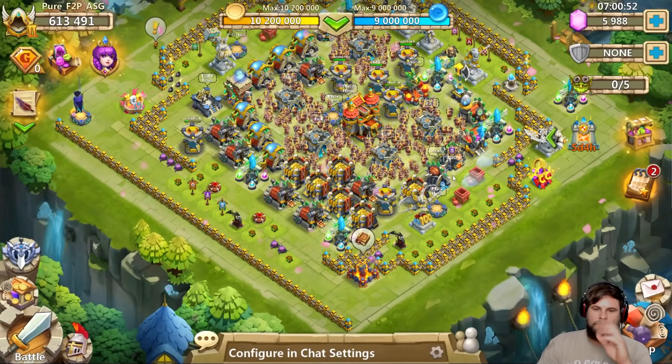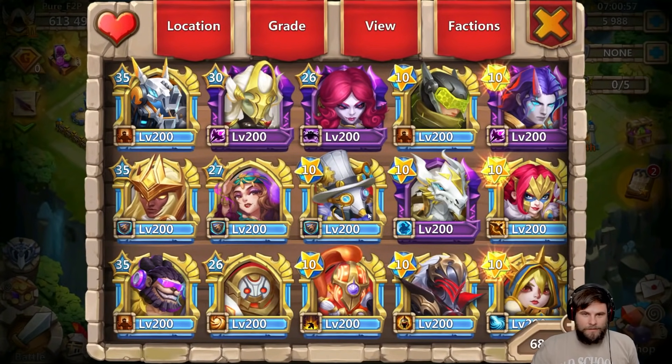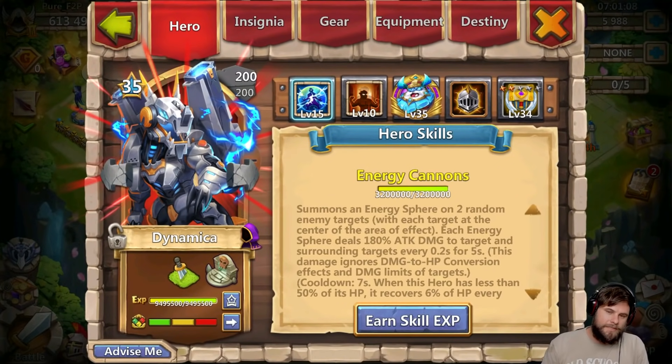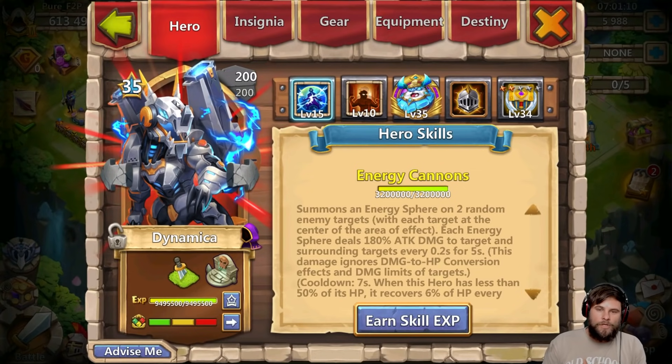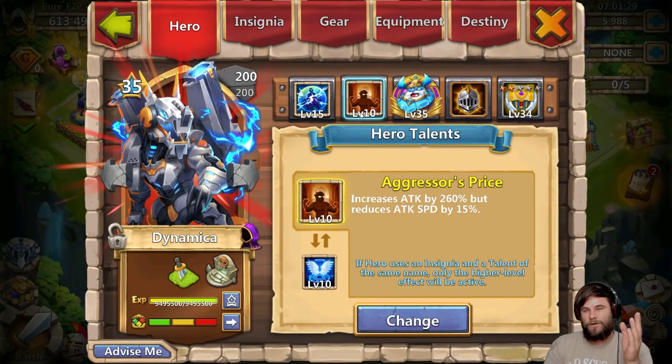This is based on experience. All of these heroes are obtainable because I have them, I'm free to play and I have these heroes. Dynamica is the absolute must-have hero in this game. If you don't have Dynamica you will struggle to succeed properly. He's going to be used in almost all game modes - actually, all game modes.